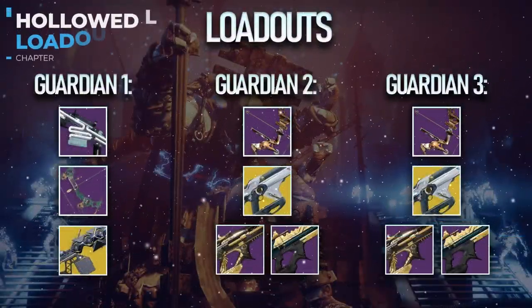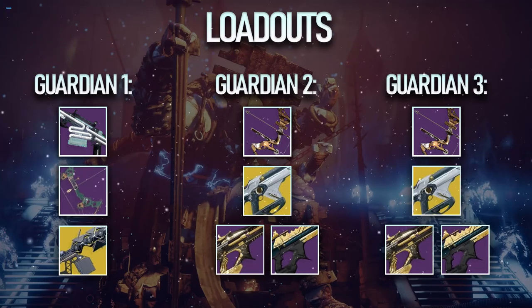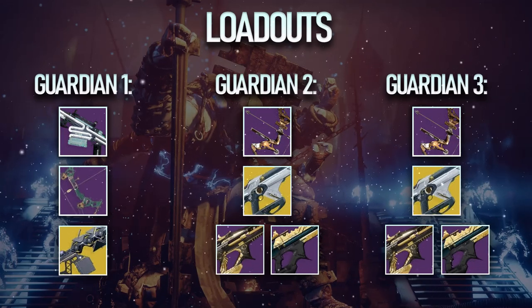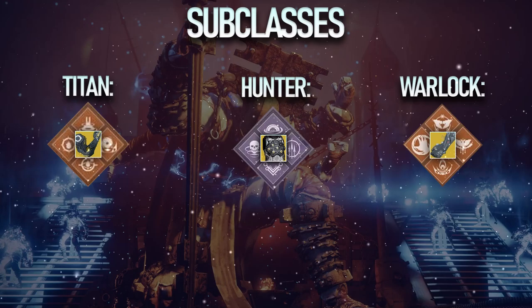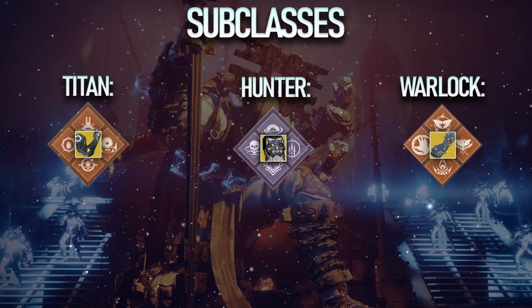For the Hollowed Lair loadout, we want one guardian running a kinetic sniper rifle such as Succession, an energy bow of their choice, and Sleeper Simulant, while the other two will run kinetic bows of their choice, Telesto, and linear fusion rifles of their choice. Titans want Bottom Tree Hammers with Aeons, Hunters want Bottom Tree Void with Omnioculus, and Warlocks want Bottom Tree Dawnblade with Aeons. For mods, I recommend Particle Deconstruction and whatever defensive mods you desire.